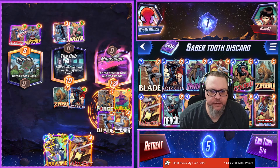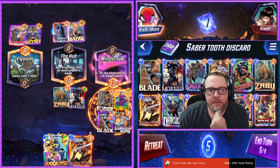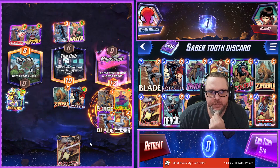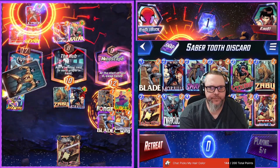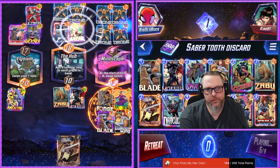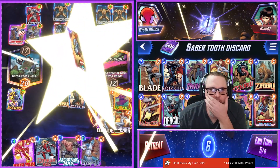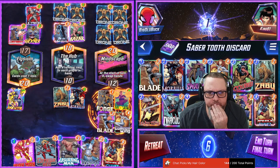We got Lady Sif. I wonder if we shouldn't just play Apocalypse out and then we have America Chavez for turn 6 because that's who we're going to draw. I think that's the play — I think we play Apocalypse right here, then we see where we're at. Wait, we switch hands — we draw her. Wow, that's even better.